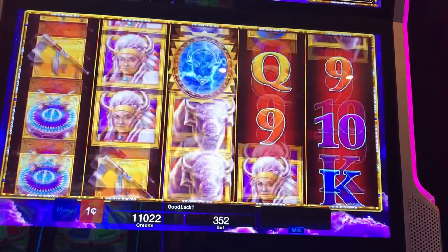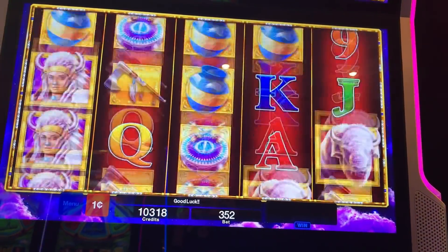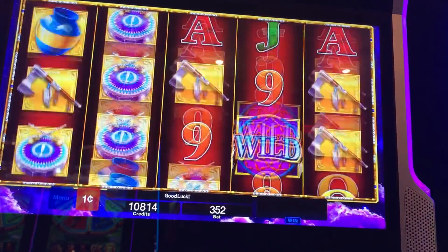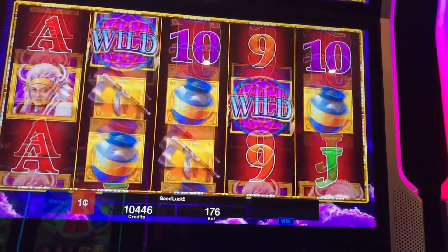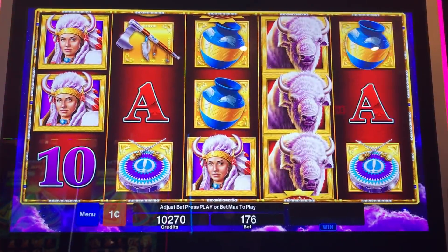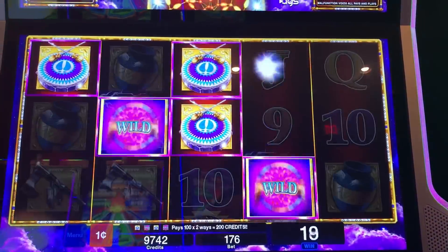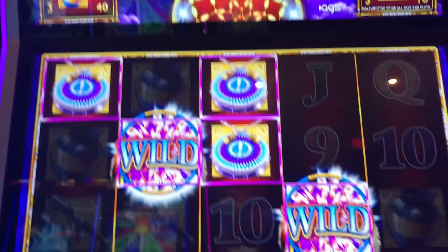A little lame hit there. Alright, $12 on that. I'm going to lower it down to $1.76. So you can see those wilds shoot up to the Dreamcatcher, and that's what gives you the chance at the progressive. It's just random.